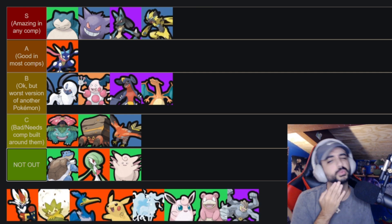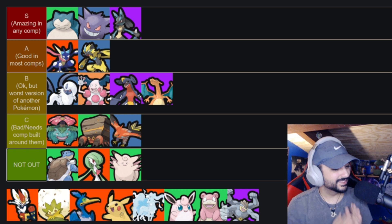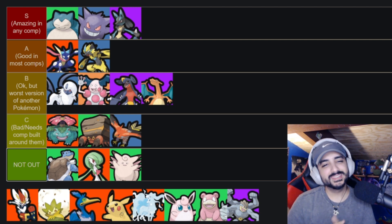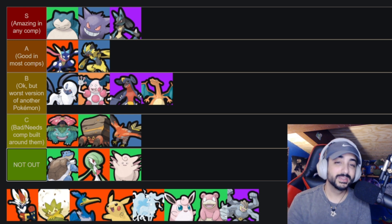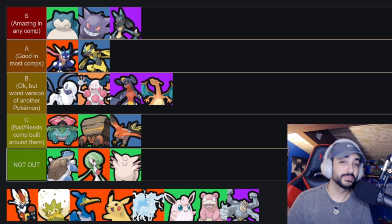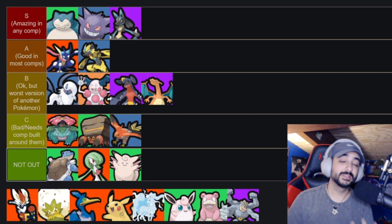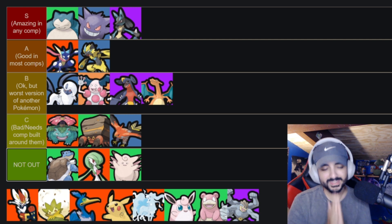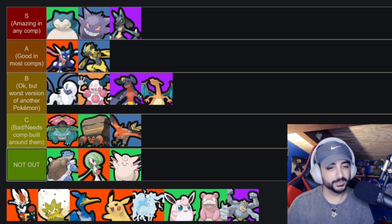Zoroark — I think gengar is the only true S tier speedster. Zoroark has dropped to A tier for me. He does a ton of damage, has a lot of disruption, and his unite ability is impactful, but he's just not as good as Gengar. Gengar's Hex combo is absurdly deadly and you can't hit Gengar during Hex. Zoroark is targetable at all times, so he really relies on chaos to get in and deal damage. He hasn't been as impactful in my solo queue games.